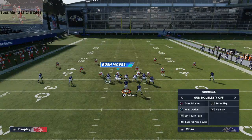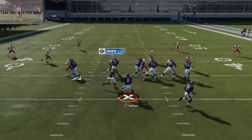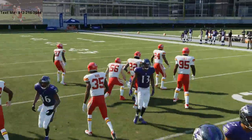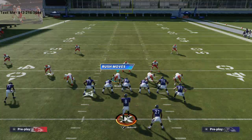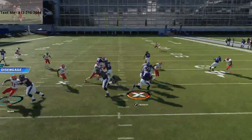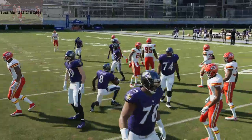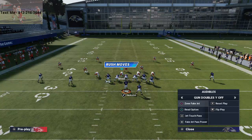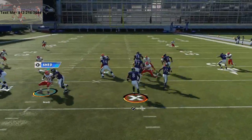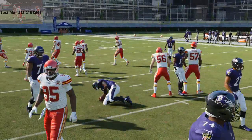So if you haven't seen that, just text me and I can shoot you the link to that. My number's in the top left of the description — it's also in the description. It's 812-216-3644. But you see how these runs really work well together. And honestly, I've never been stopped for a loss with the Fake Jet Pass Power. So if I'm in the red zone, I'll just run straight middle, literally straight ahead in this running game. It's a very, very good option.